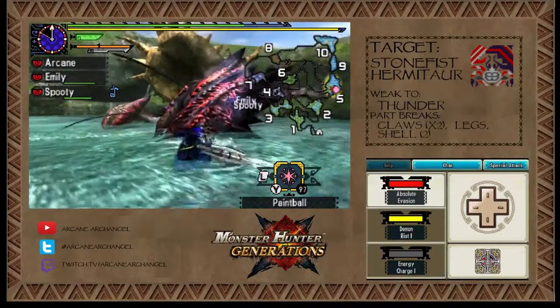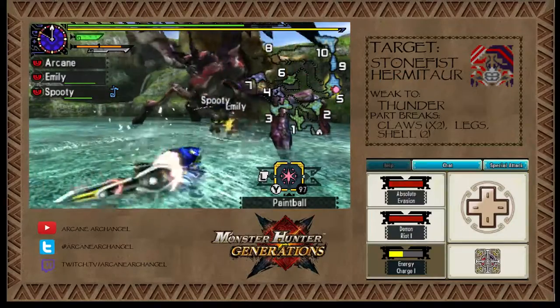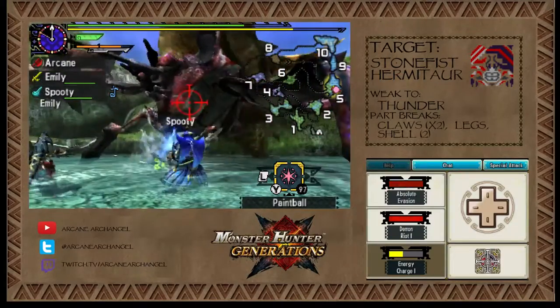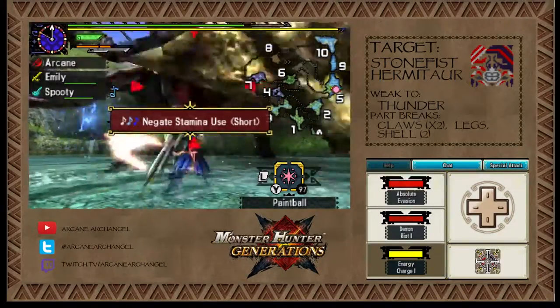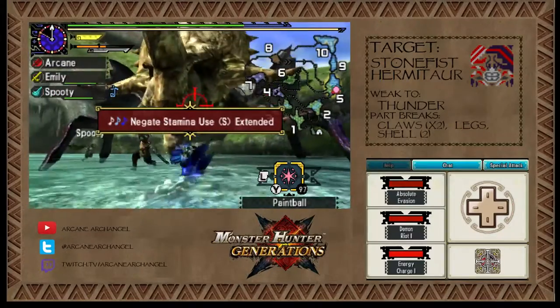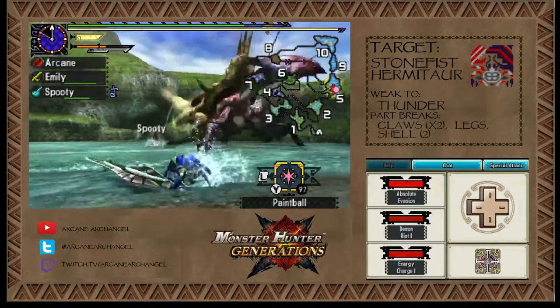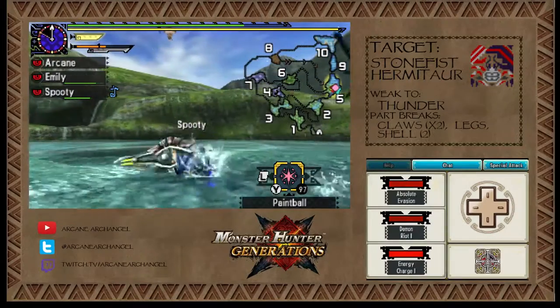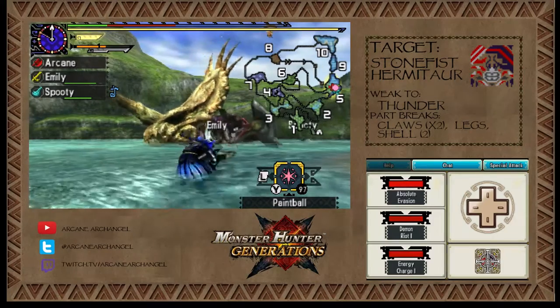I didn't do damage to you — you can't do friendly fire. Well, maybe I did, I don't know. I missed the important portion of my spirit combo, so nothing matters. Yeah, this thing's really big — very, very large. I don't have to get closer to you. What the... I don't know what it's doing. It just helicoptered off into the sky and hit me for all of my health.